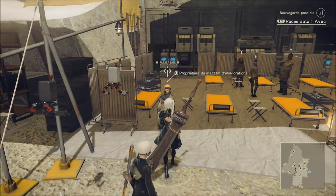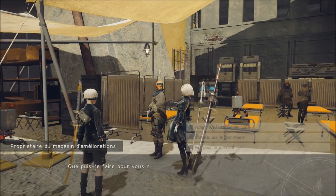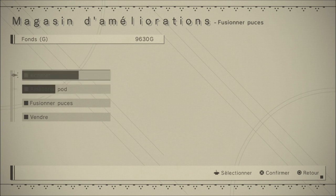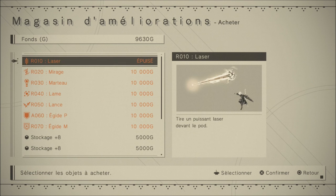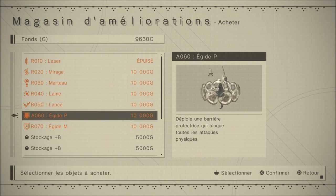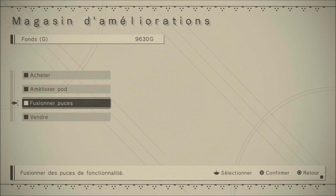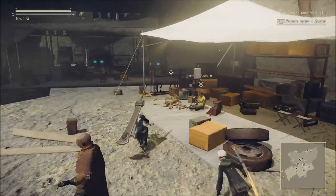Voici la vendeuse de pods, d'armes et de puces de compétences. On peut fusionner des puces — pour ça, il faut en avoir deux identiques du même rang. On peut améliorer le pod, ma super attaque : le laser, des lances qui sortent du sol, des boucliers autour de vous, ou de l'espace de stockage pour votre RAM. Au fur et à mesure que vous achetez des puces, ça peut prendre pas mal de place sur la bande passante.